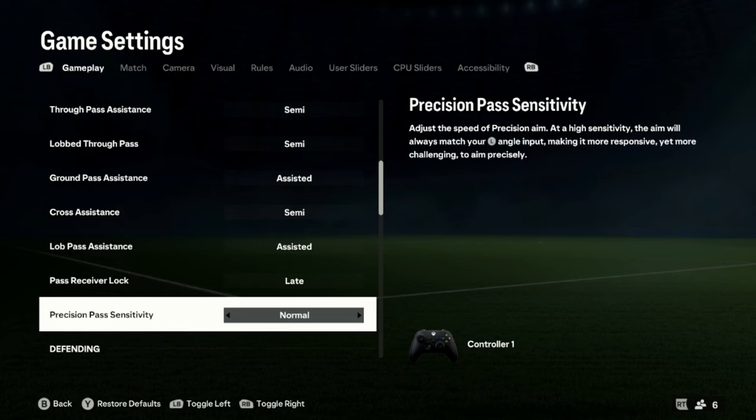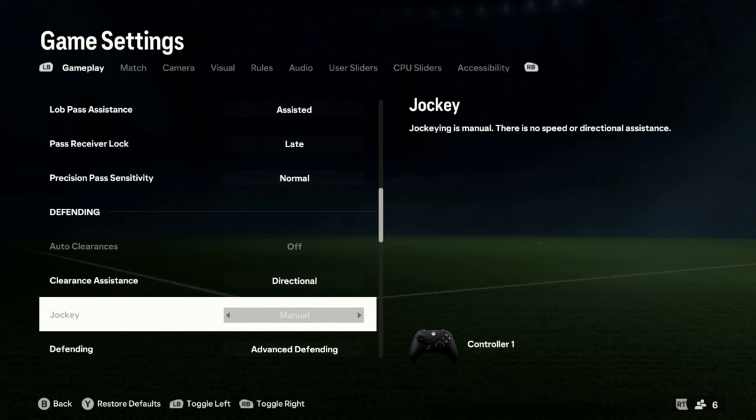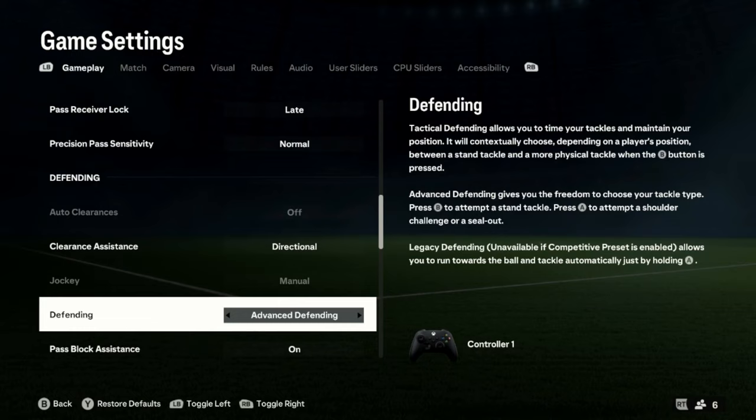Defending. Clearance assistance: directional. Defending — this is a big one. I have changed to advanced defending because I used to do a lot of B tackles, and the B tackles are broken. They end up giving penalties and red cards when they're not supposed to. With advanced defending, I hold A and it just shoulder barges them, doesn't give away penalties, and a lot of the time it just glitches in front of the other player. Try it out and let me know how it goes.